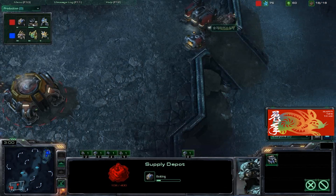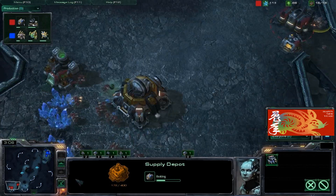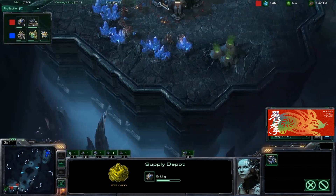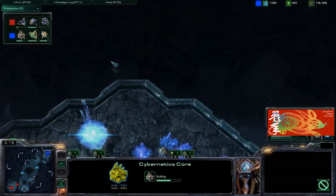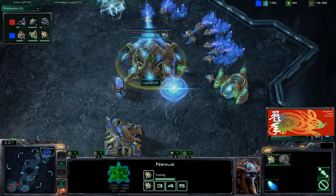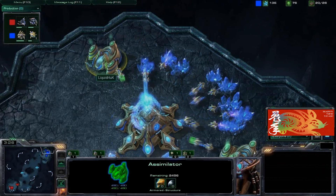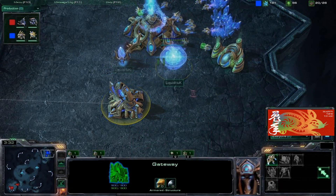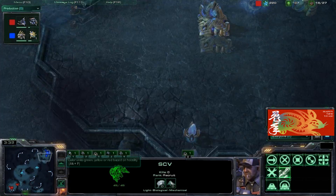Looks like Heart is blocking his ramp so Hux won't be able to scout what's going on. Hux is going very standard Protoss play but is getting out a very early second gas, already pulling three probes off gas. Heart's SCV sees exactly what Hux is doing.